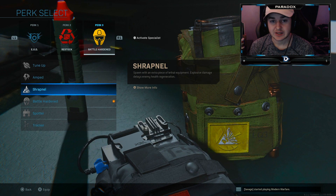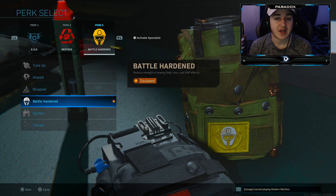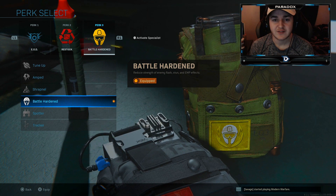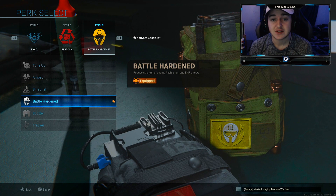For this MP7 class I'm running Battle Hardened instead of Shrapnel. Restock recharges your equipment over 30 seconds, but rather than getting an extra lethal with Shrapnel, Battle Hardened reduces the effectiveness of stuns, flashes, and EMP drones. It could use a buff but it helps a lot, especially on Shipment.